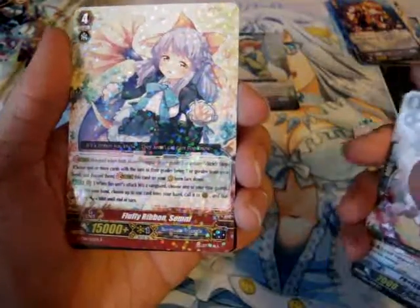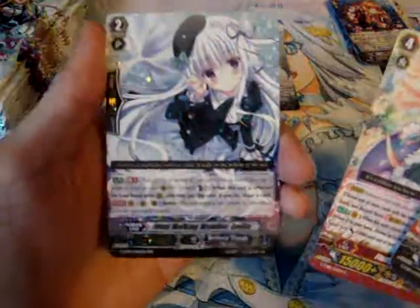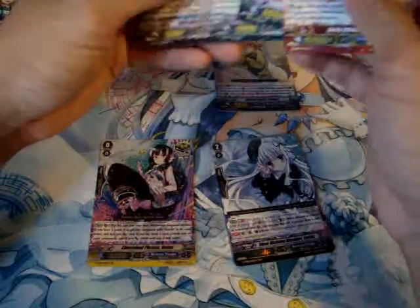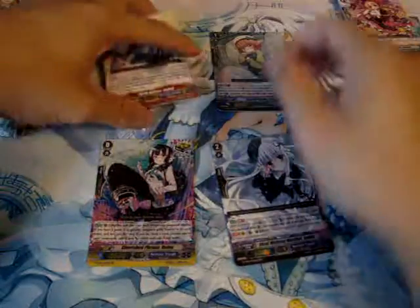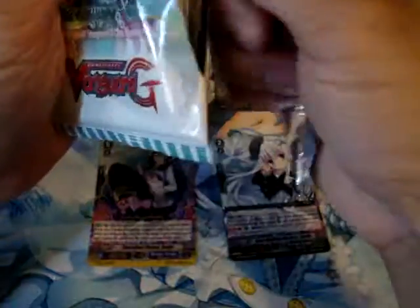We got the draw trigger, stride, and our triple rare is the thing I got from the pre-release stuff, so yeah. It's a little shiny back there — it's probably just a normal foil pattern.